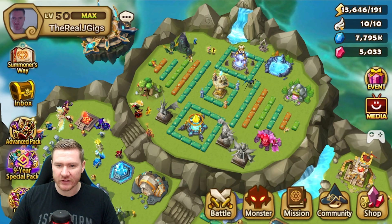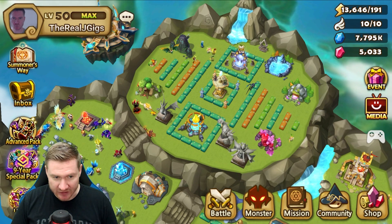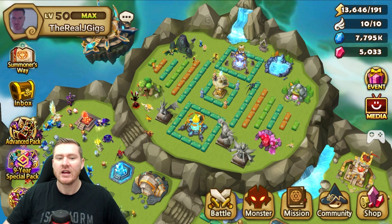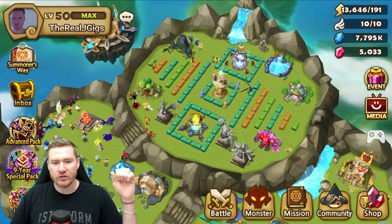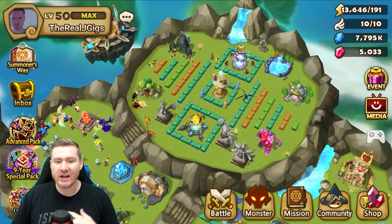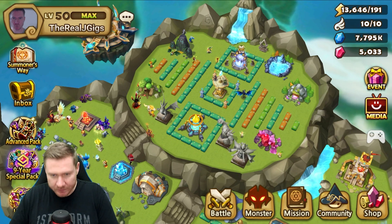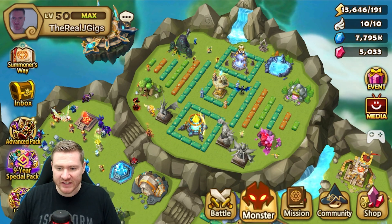I just wanted to quickly share this in case you're struggling to come up with a Punisher's Crypt team. For me Riley worked better over Fran, but my Riley is better than my Fran. So Fran's probably fine if you haven't fused a Riley yet and your Fran is decent.